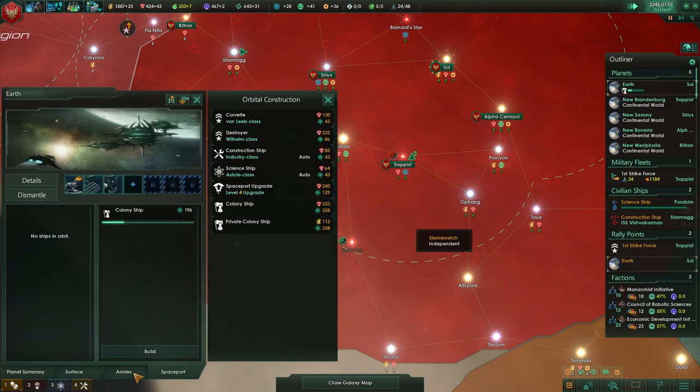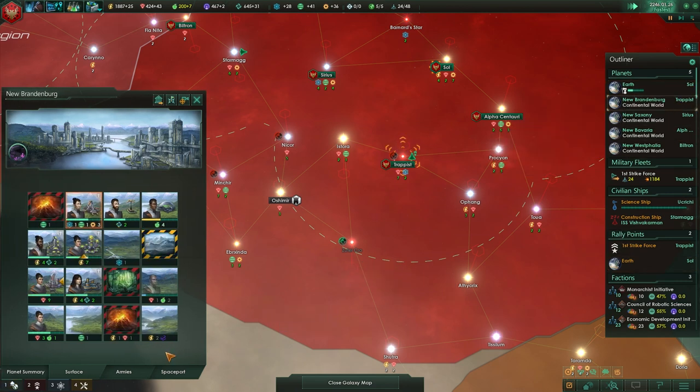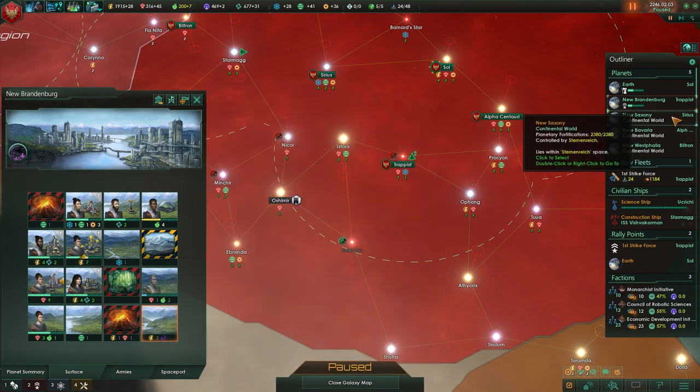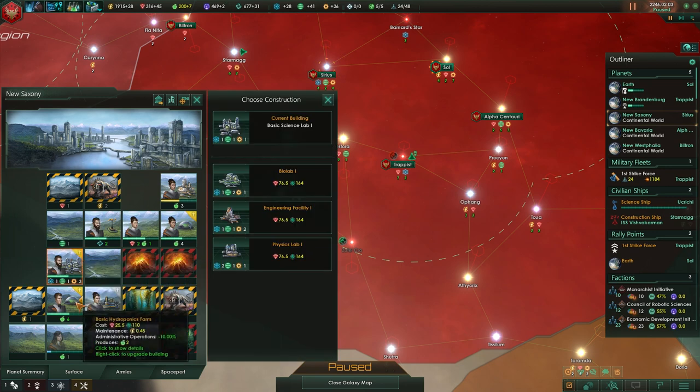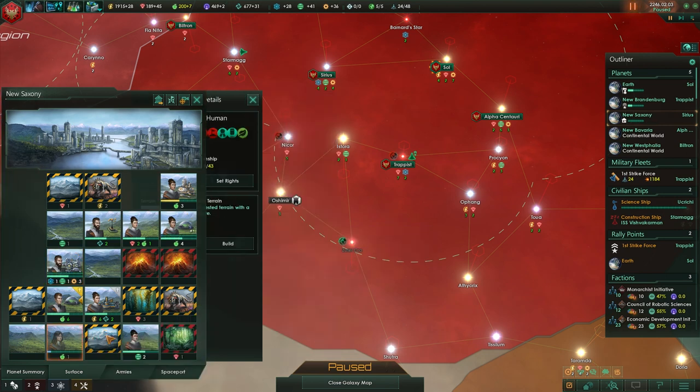We have no additional hostiles in our space, which is great. We can start clearing more tile blockers. We can upgrade a bunch of stuff. Do we already have an engineering facility on this planet? We don't yet, so might as well get one.